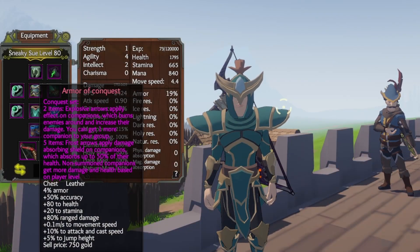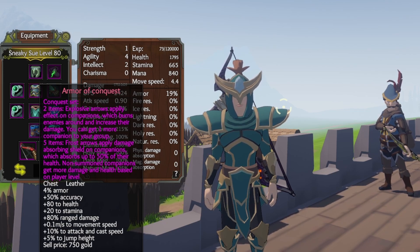When you have two pieces of the Armor of Conquest, explosive arrows apply an effect on companions which burns enemies around and also increases their damage. You can also get one more companion in your group if you wear two pieces. With five pieces, cross arrows apply absorbing shields on companions which absorbs up to 50 percent of their health. The armor favors companions — the more you have, the stronger they'll be, especially when using explosive and frost arrows on them.